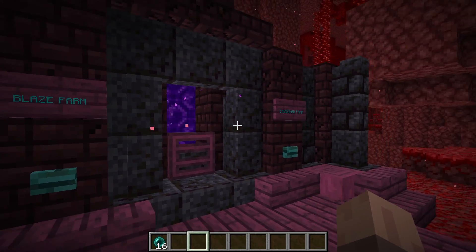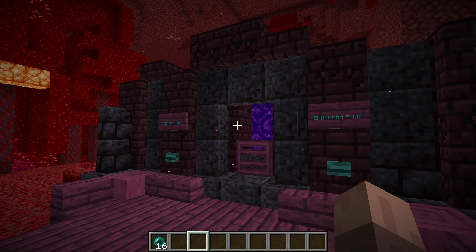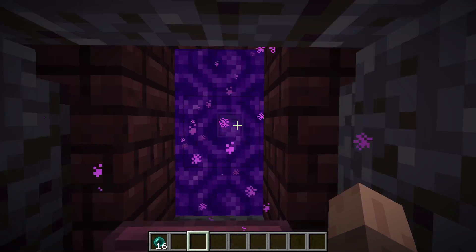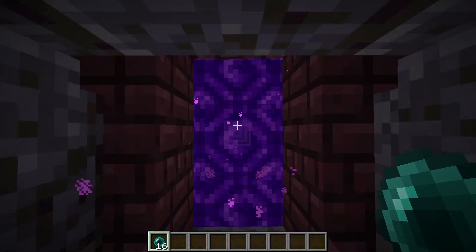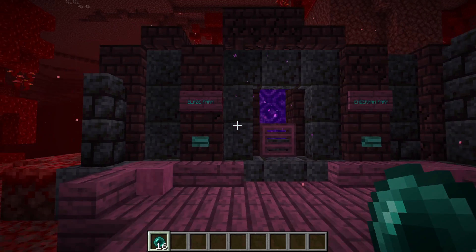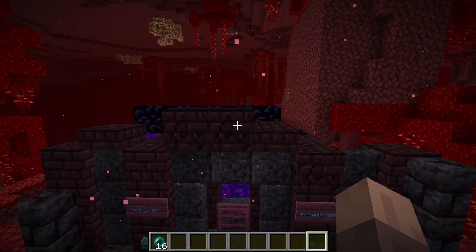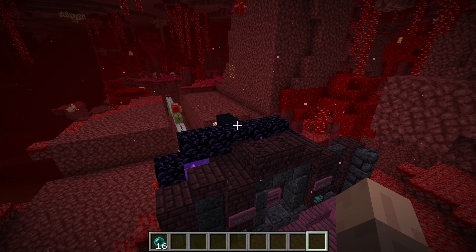As you know, you can't build ender portals in the nether because you can't put water in the nether. So I get around this by putting it on the other side of a nether portal, toss an ender pearl through, capture it on the other side, and throw it back when needed. That allows us to travel distances in the nether as well as the overworld — but even better, eight times the distance that you do in the overworld.